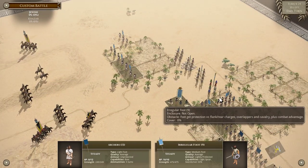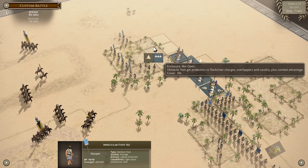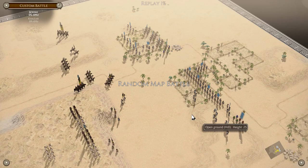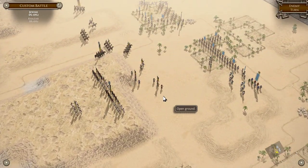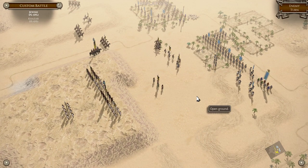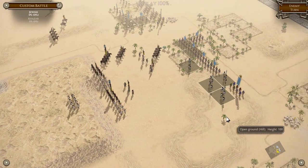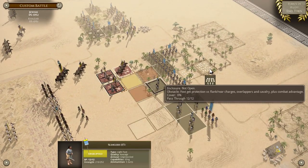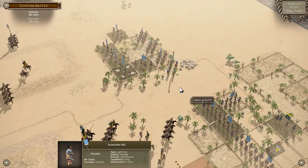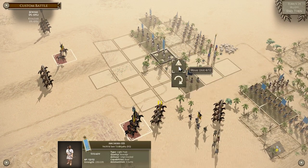I think we have to stand here — which is too bad. Next turn. A bit of long range archery. It's the close work that worries me. Withdraw. We're going to take a battering no matter what, but we can pop out to work on disruptions.